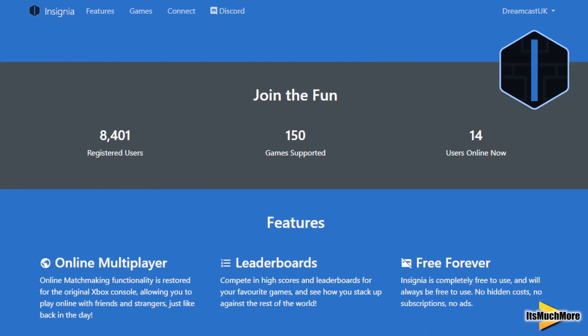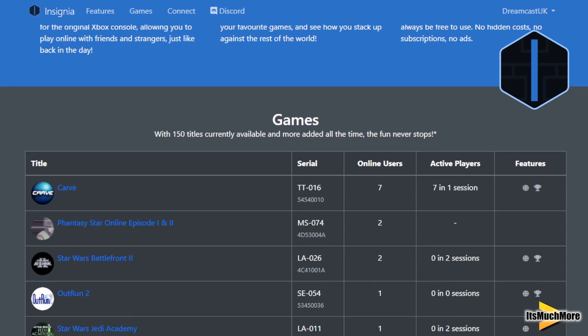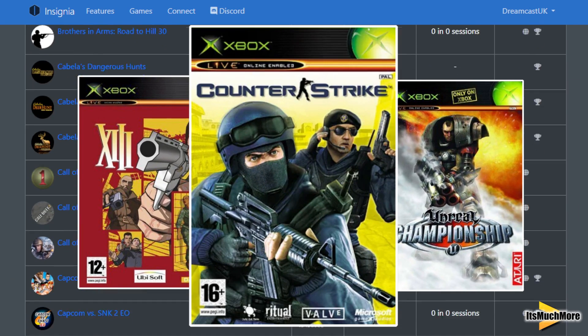Insignia is a replacement service for the Xbox Live servers which got shut down, so they're going to try and bring back all the Xbox Live games, whether it just be leaderboards or online play. Some of the games that are already on there are Halo, Unreal Championship, and Counter Strike to name a few.